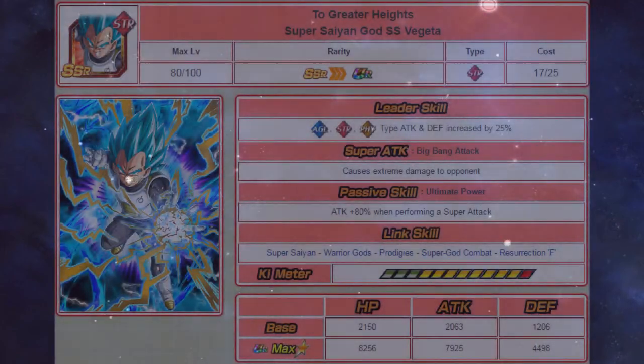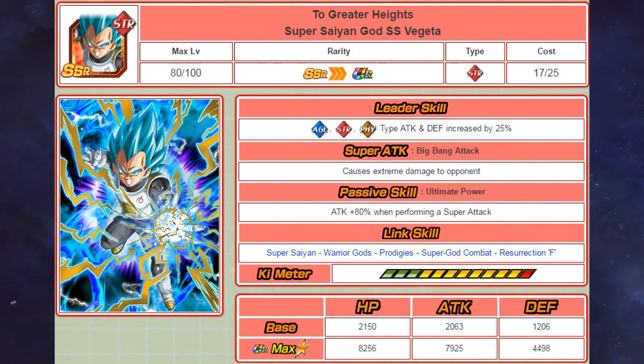Moving on to the STR Super Saiyan Blue Vegeta, his leader skill gives a 25% attack and defensive boost to agility, STR, and physical types. He causes extreme damage and gets an 80% attack boost when performing a super attack. His link skills include Super Saiyan, Warrior Gods, Prodigies, Super God Combat, and Resurrection F. Like the agility type, he is missing the Prepare for Battle link and only causes extreme damage, but by himself he is the hardest hitting Super Saiyan Blue Vegeta.